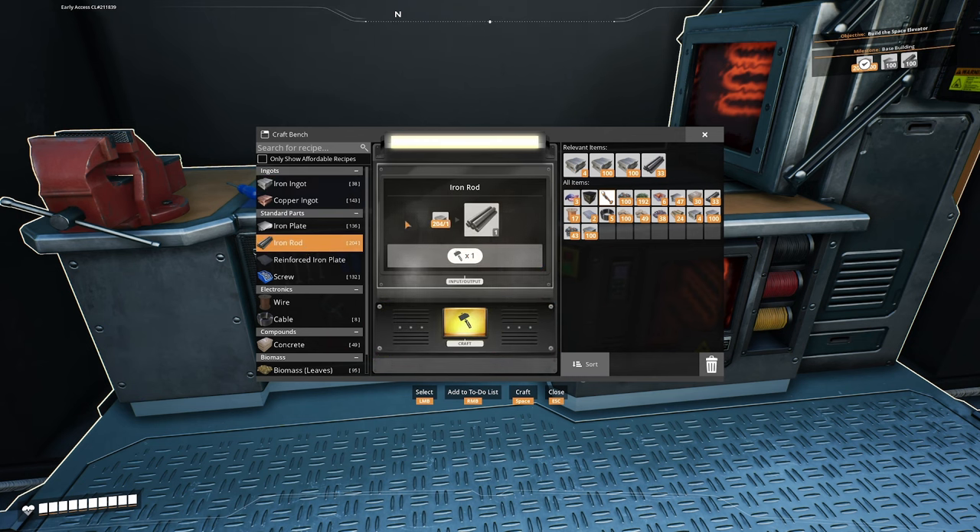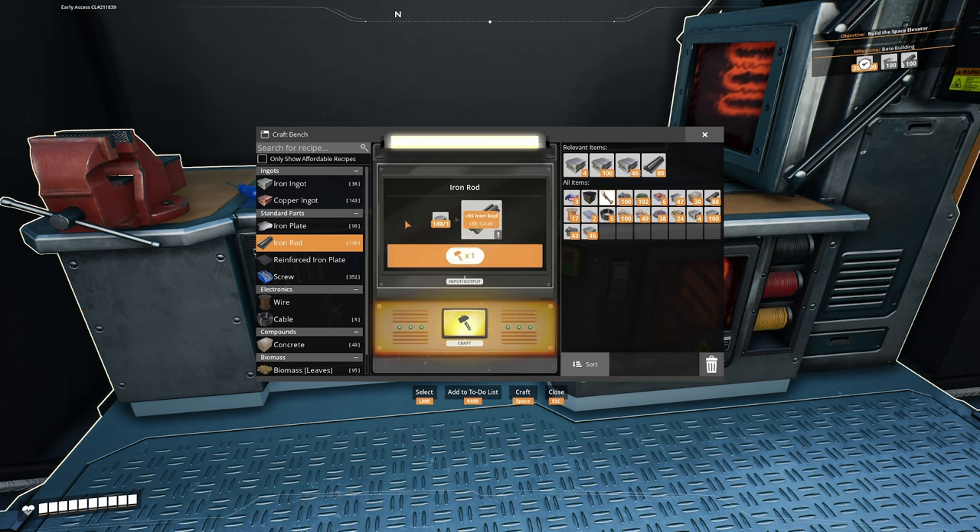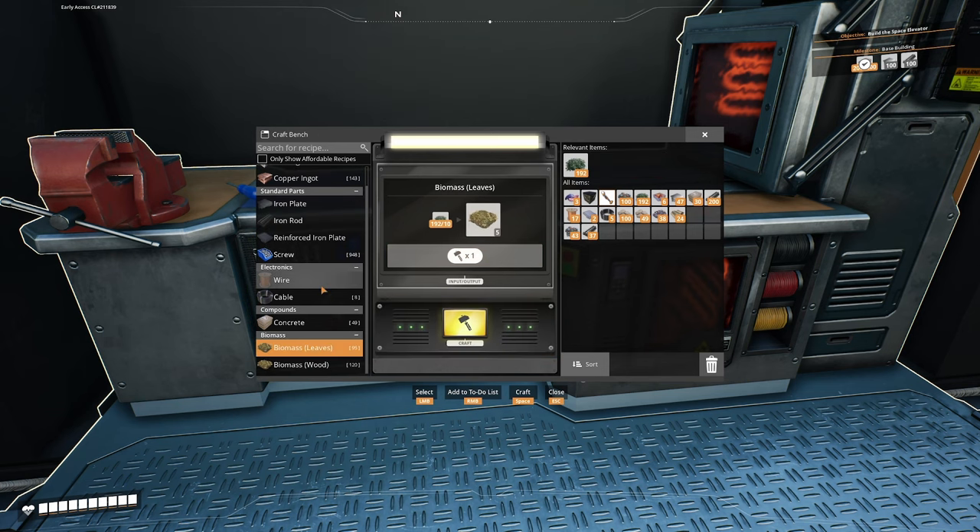Now we'll do the same thing for iron rods. If you need to do anything by hand, iron rods is the best because you get one iron rod per click on the button - they make fairly quickly as hand crafting goes in this game. While you're over here, make some more biomass to keep our biomass burners topped up so we don't blow a fuse.